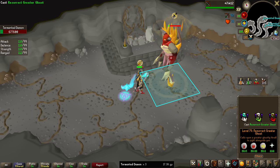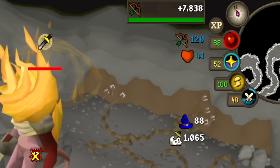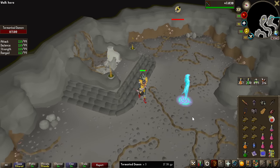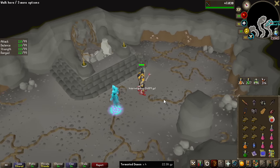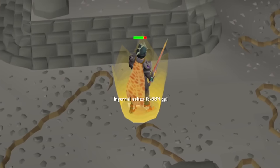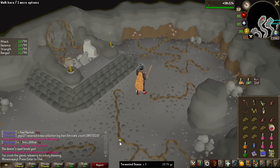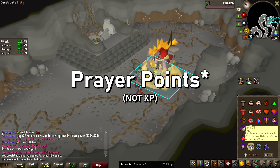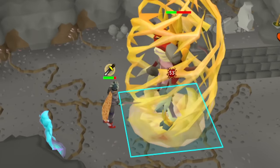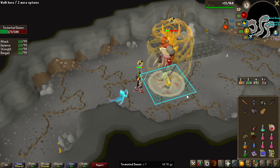Normally when you kill a creature on a slayer task you get its HP in XP, so these should give 600, but instead I got 1,065. They give quite boosted slayer experience and combat experience, so on just this task I'll get like 200,000 slayer experience, which is crazy. We got the first smoldering gland — I accidentally clicked it right away, but this is not something you can loot. It's 1 in 25, and when you click it, you gain prayer experience over time.